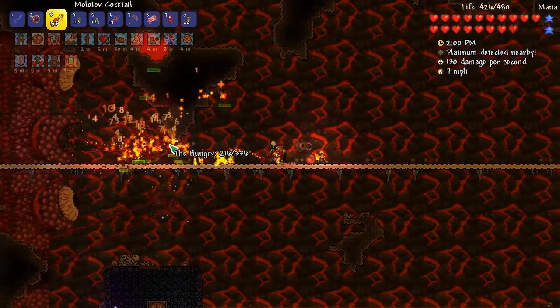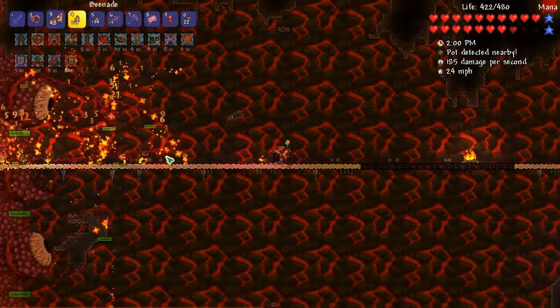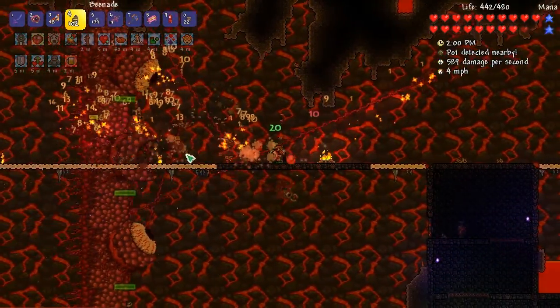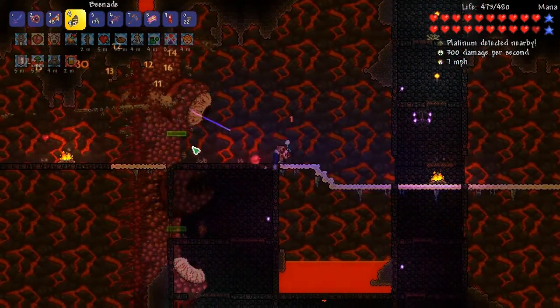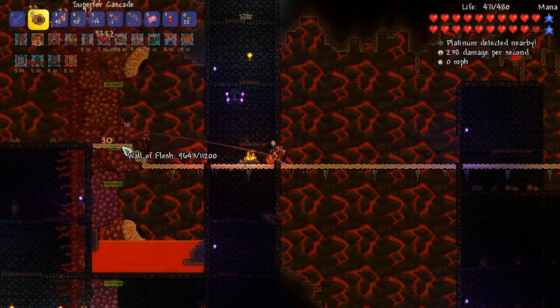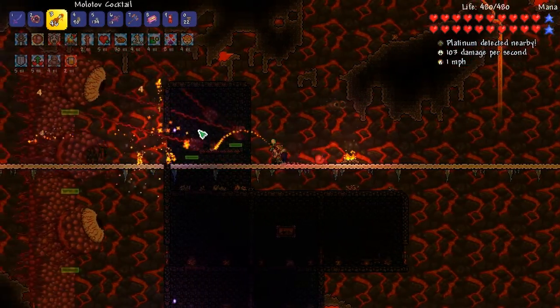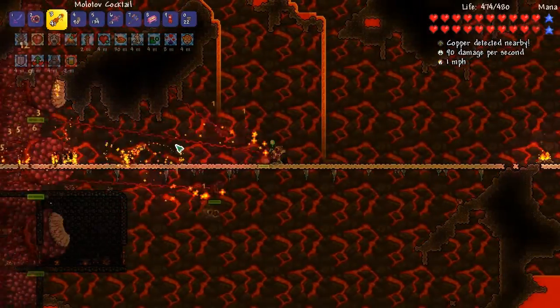We're gonna see if we can get rid of the Hungry like this - just obliterate the Hungry by throwing all this DPS everywhere. Come on, get rid of the Hungry! Why did I jump that way? Alright, here we go. We can actually do some damage - oh god, there's more. Get out of here!